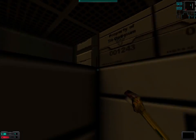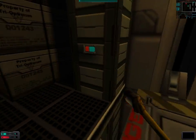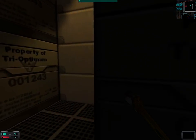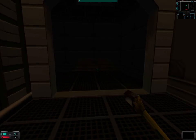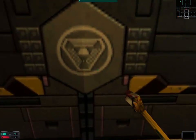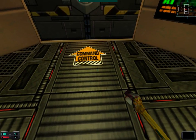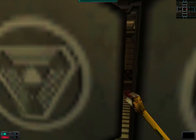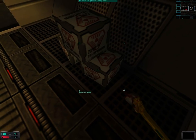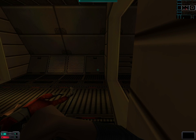Well, I guess we've got what we came here for — namely the code to the door at engineering control, so we can now head back. There's no door to a new area here, so let us go back. We need to go to the engine core. Need to be careful.